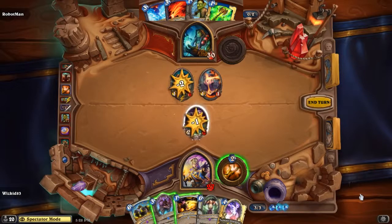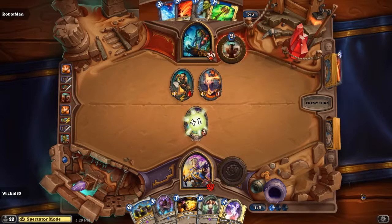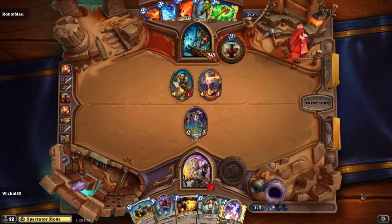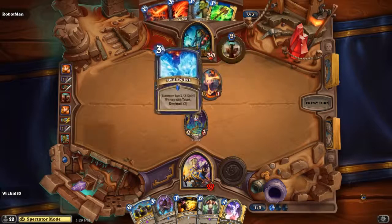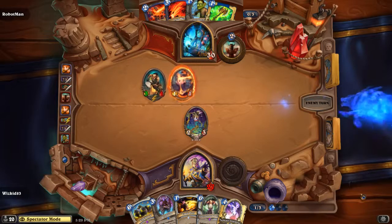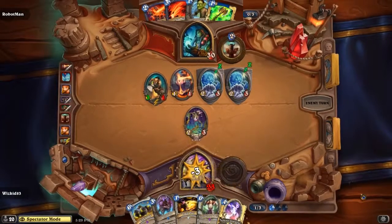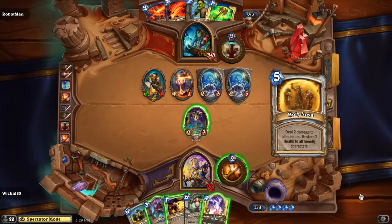There's a Auchenai Soulpriest in the deck — this is awesome. Whiz Kid is trading and healing up, ascertaining board control — not getting too crazy or out of control. Then Feral Spirit comes out, which is a very strong tempo card. It's going to be very difficult for Whiz Kid to get through this — he needs one more turn, so he attacks into it.